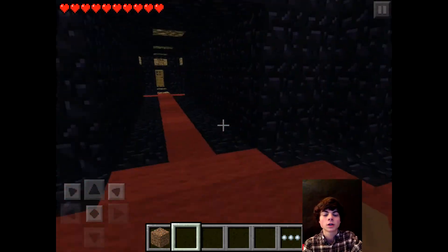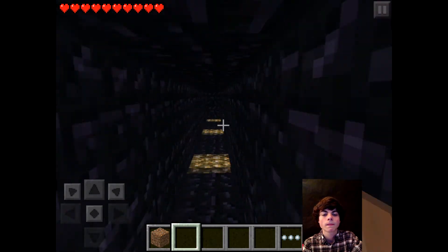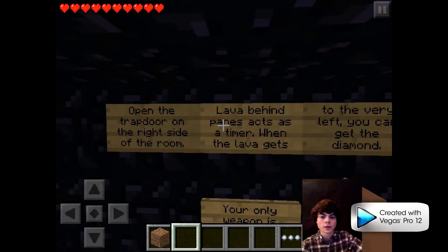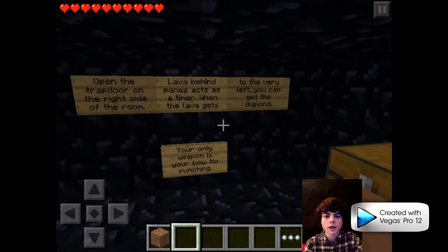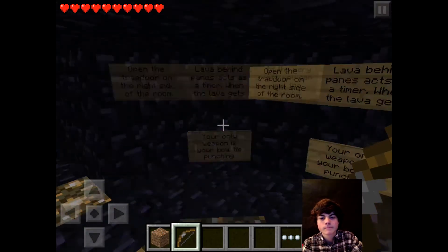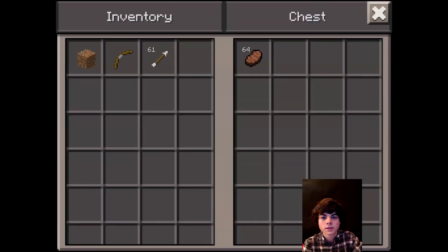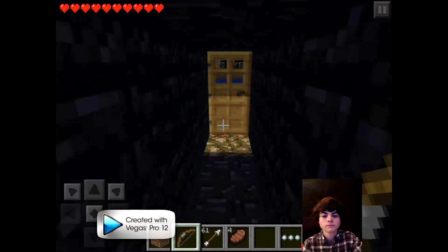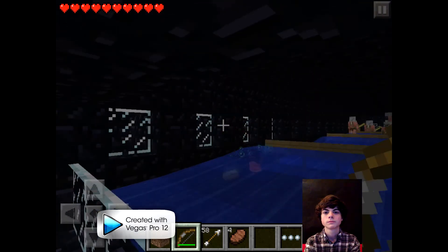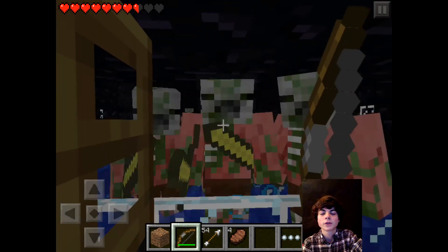This will probably be a long ongoing series, a lot longer than the other adventure map I did. I guess we're doing archery. This is like a redstone challenge map — traps and stuff you have to do and time yourself. Open the trapdoor on the right side of the room — lava behind the planes acts as a timer. When the lava gets to the very side of the room, get the diamond. Rigging is only a bow, no punching. Get some arrows and then some meat steak. I don't really know what I'm supposed to be doing.